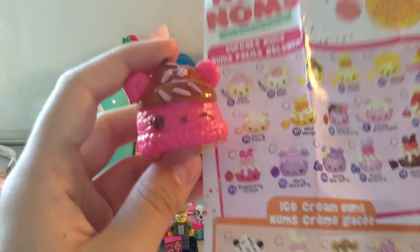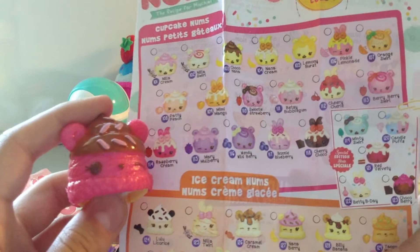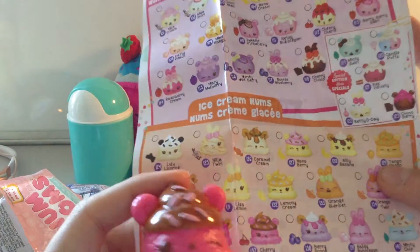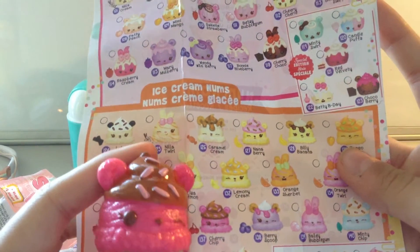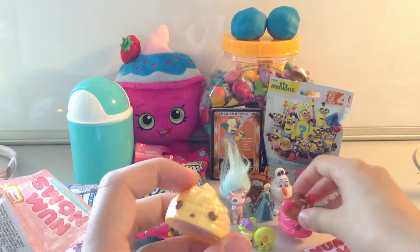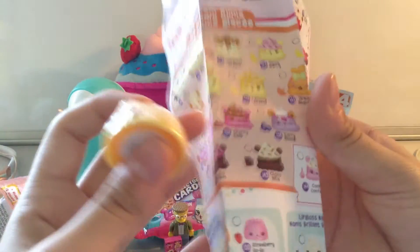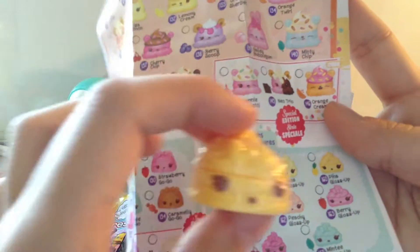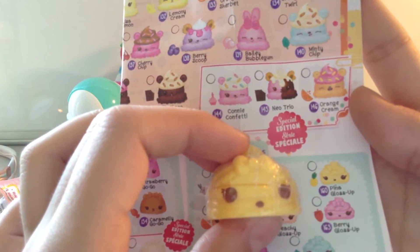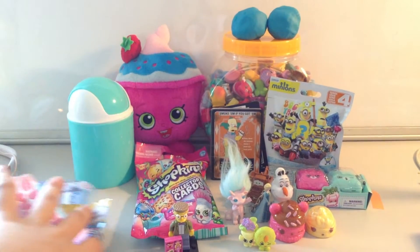This one is Cherry Chip and she is an Ice Cream Nom. Inside her we have a little yellow lip gloss which is Pina Gloss Up — so pineapple, I think. I'll have to smell her and find out.